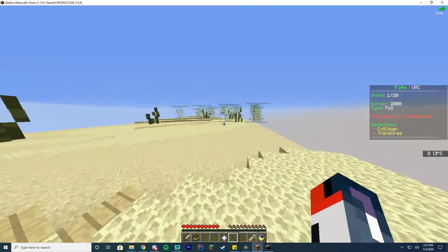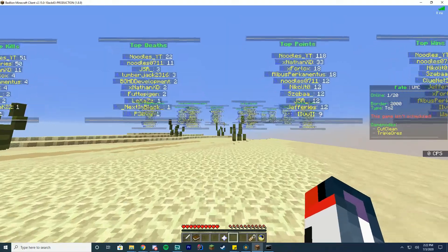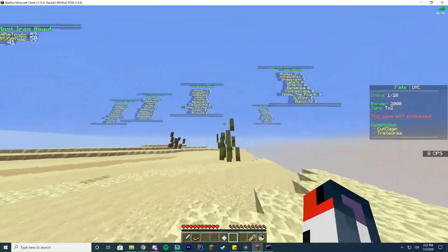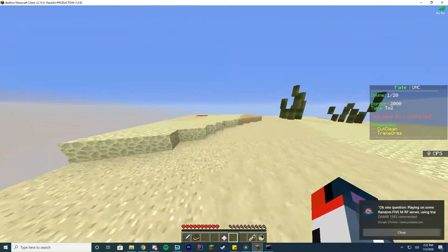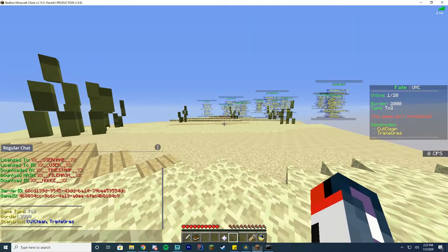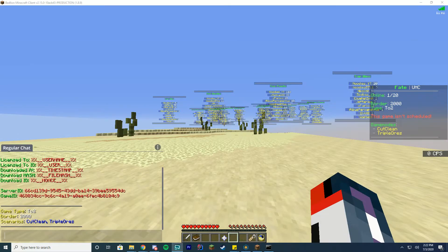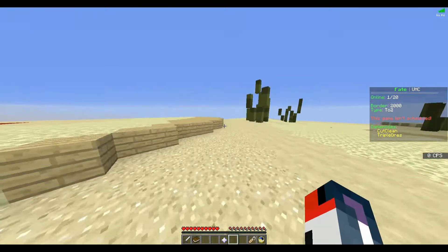Now let's hop in-game. The first thing I want to highlight is all the holograms you can have — every single leaderboard in the game has the ability to become a hologram. Just make sure the Spigot you're using allows the Hologram API. I'm going to switch over to my Minecraft cam so you don't have to worry about seeing notifications.